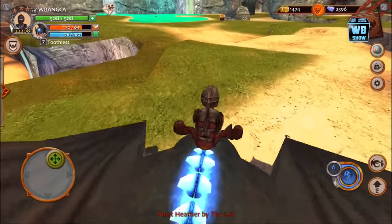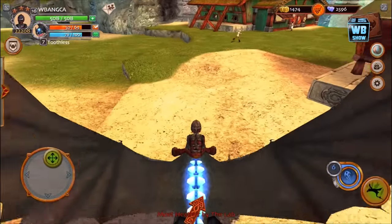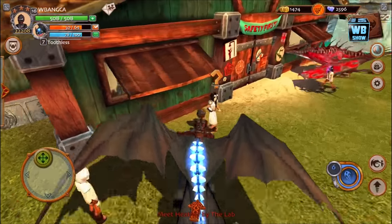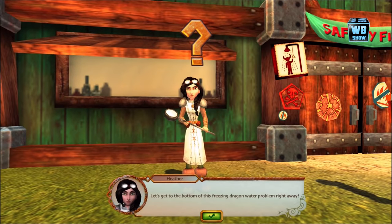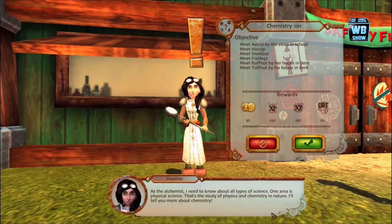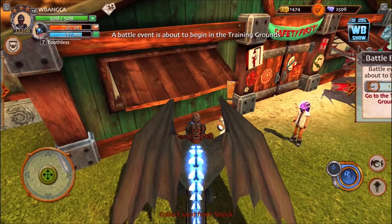Meet Heather by the lab. Let's go over to Heather. Oh, she's right there — why even fly? Let's tap on Heather. Meet Asher by the store in school. Meet Hiccup. Meet Snotlout. Meet Fishleg. Alright, big journey, guys.